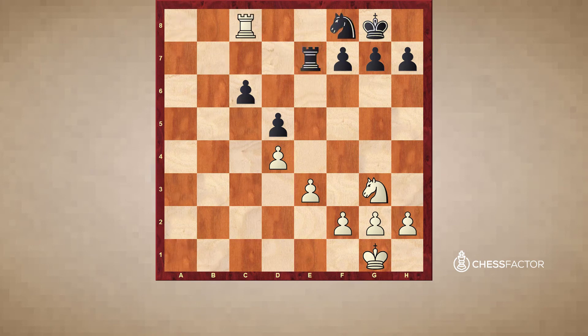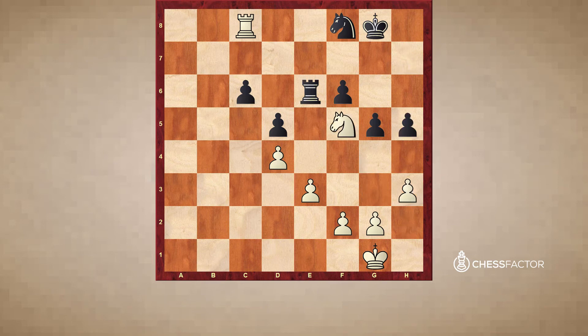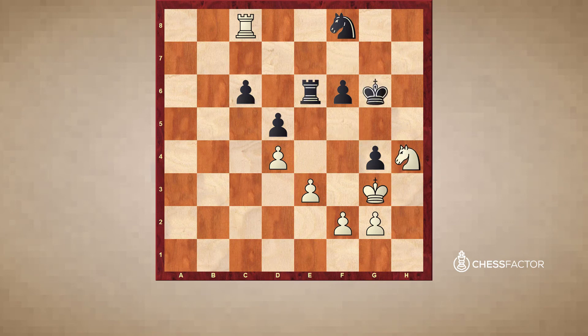White is transforming his positional advantage into a material advantage, soon to be decisive. He induces g5 because he wants to go there, then goes back — now he has the f5 square. It's really tough for black. Black played f6, Nf5, h5 trying to get some space, but h3, g4 — there's not much black could do. g4, takes, takes, Kh2, Kf7, Kg3, Kg6, Nh4, and white won. Black resigned.